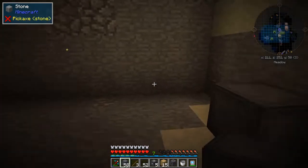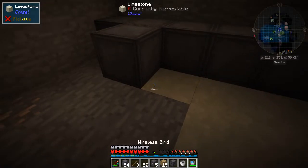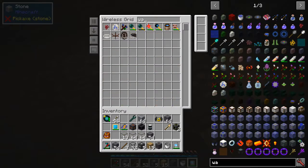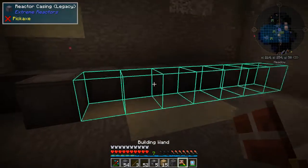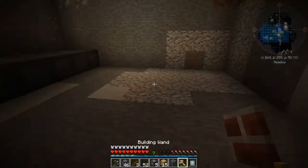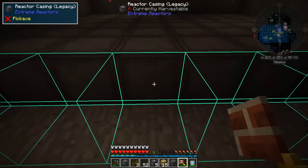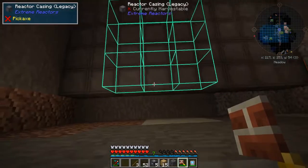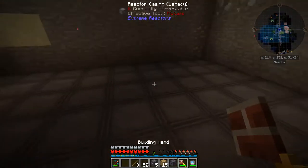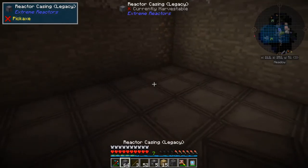And if you wanted to do something fancy, I think we can still access the grid. We might be able to use our building wand on this to help kind of speed things up a little bit. There we go. And now I may end up needing to craft more of these reactor casings - I again didn't bother to do any kind of math.